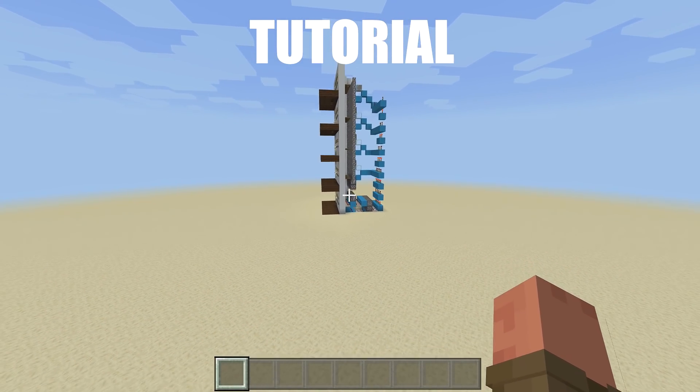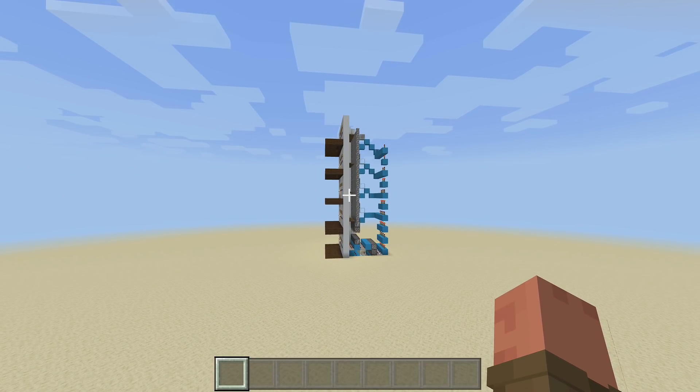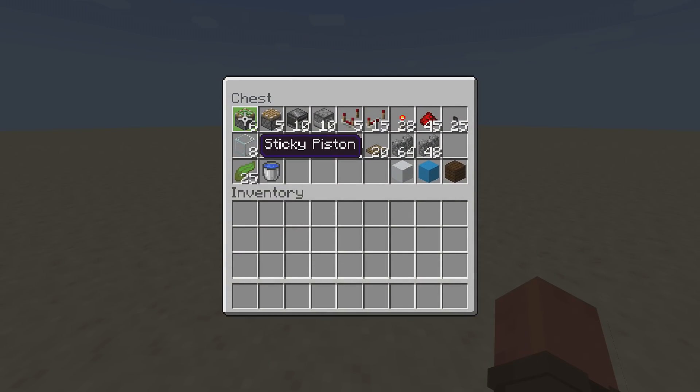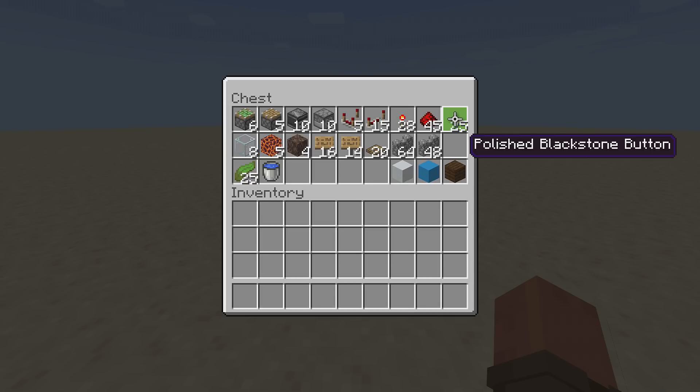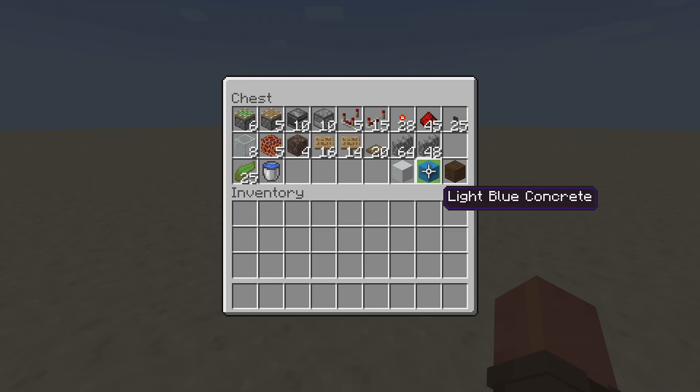I recommend building the elevator first, then building your structure around it. For five floors you'll need: 6 sticky pistons, 5 pistons, 10 observer blocks, 10 droppers (not dispensers), 5 redstone comparators, 15 redstone repeaters, 28 redstone torches, 45 redstone, 25 buttons (stone or polished blackstone recommended), 8 glass blocks, 5 magma blocks, 4 soul sand blocks, 30 signs, 20 trapdoors, 112 cobblestone walls, at least 25 kelp, a bucket of water, and some blocks of your choice.